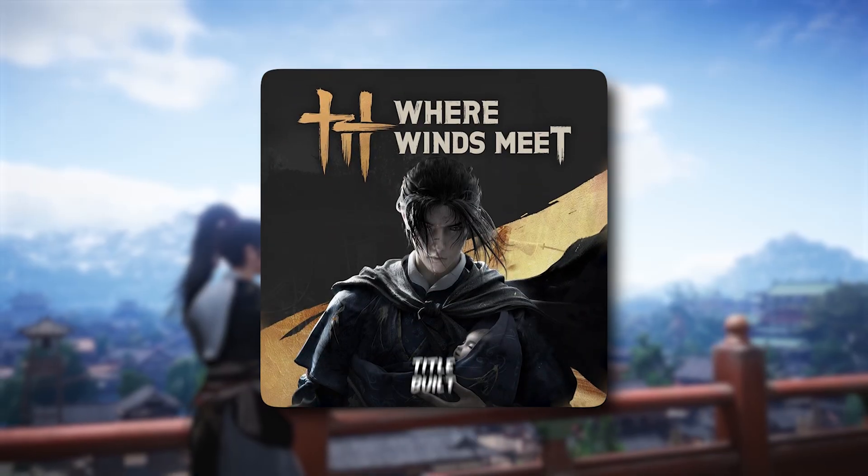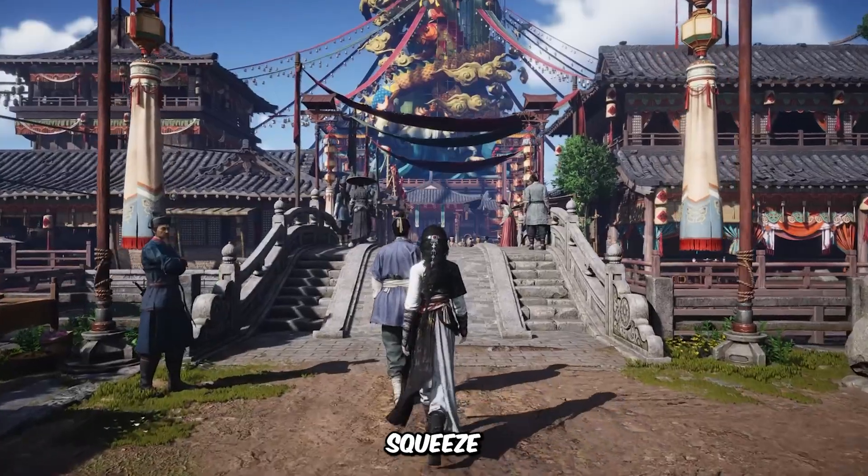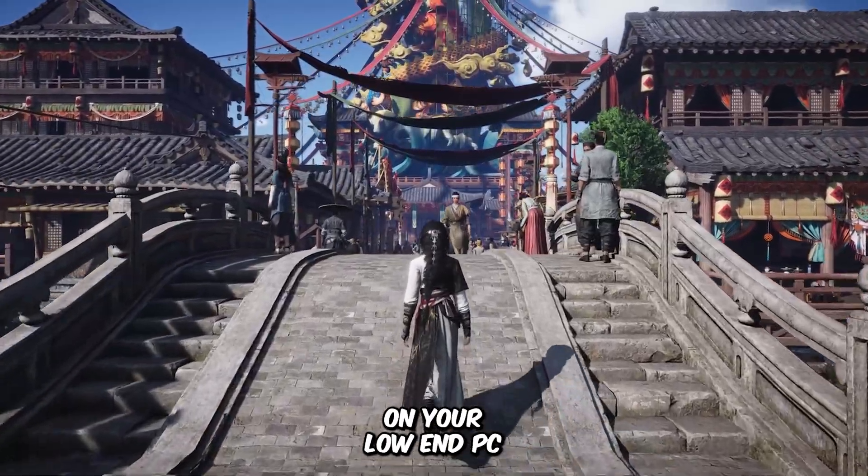Where Winds Meet is a 2025 title built on the Messiah engine. These are the game's minimum system requirements shown on screen. Today I'm going to show you how to squeeze every bit of FPS out of this game on your low-end PC.